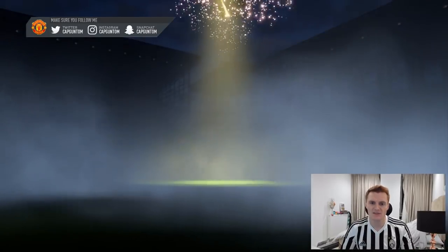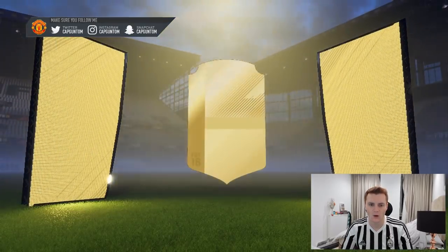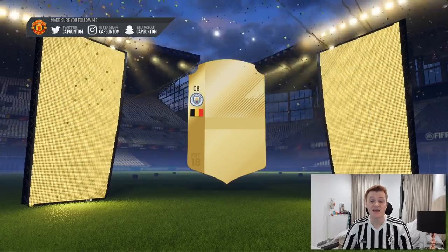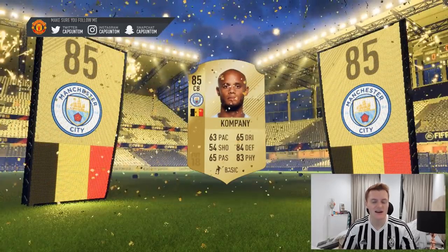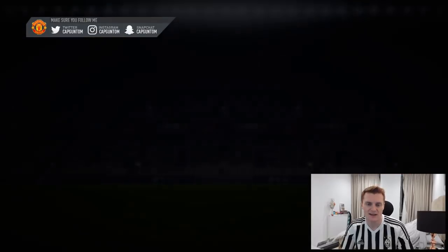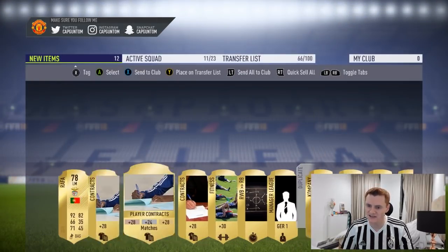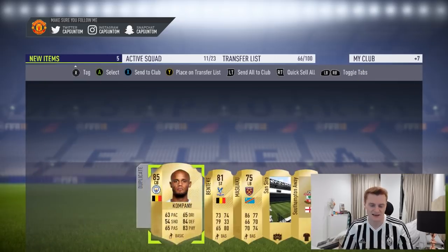We are diving in with the first pack of the day. We've got boards to start us off — that is a good start. Belgium centre back — we've got a bit of your boy Kompany. That's actually a really, really good start: 85 rated centre back from Man City, should be selling for a few coins. And there is Benteke in there as well, but we don't care about Benteke. The Kompany's a good start.